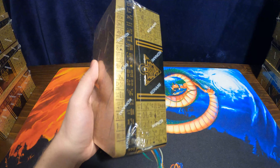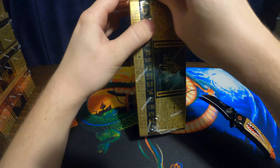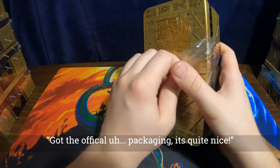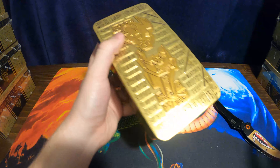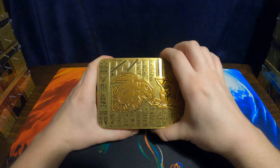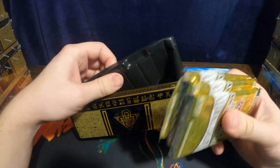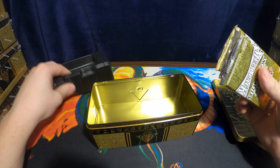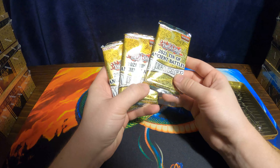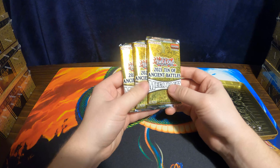Alright, so first tin. Let's go ahead and try to open this bad boy up. That'll be the official packaging. We have that Konami saran wrap. Okay, we got our Blue Eyes White Dragon and Dark Magician. So we opened it up. That's a whole lot of packaging for not a lot of cards. So you'll see we got three packs and each pack has 18 cards each, so that should be a total of 54 cards.